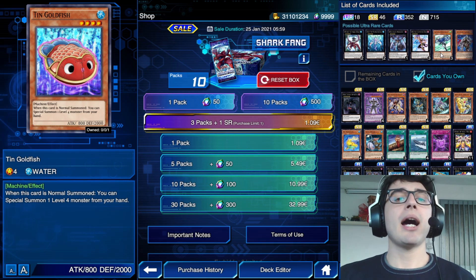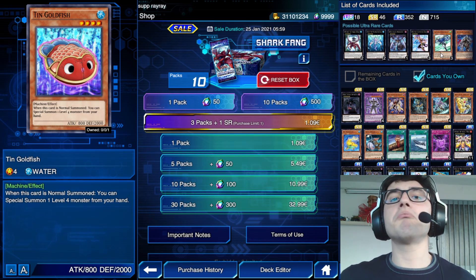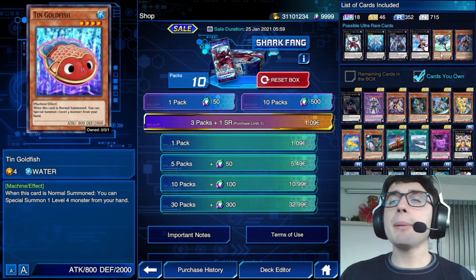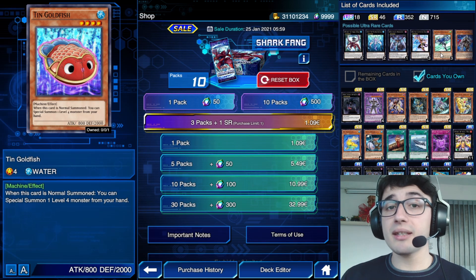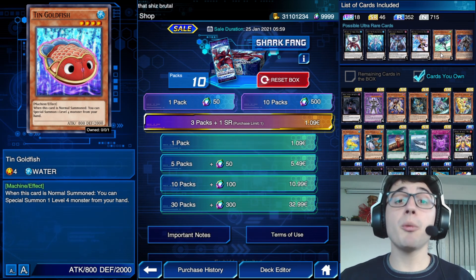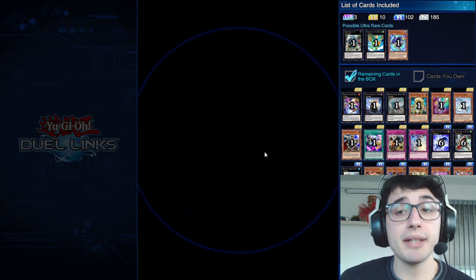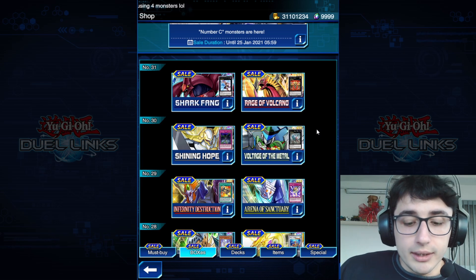If you're more of a collector than a duelist, just open the whole box for one copy of everything. But if you want to play competitively, reach KoG every month, and build optimized decks, you'll need three copies of the best cards. This way of thinking is essential. It also means skipping a lot of boxes entirely — in fact, I completely skipped several boxes, and that's exactly how I keep 9999 gems.